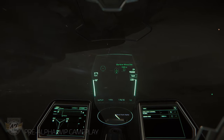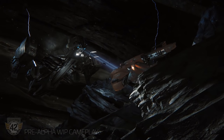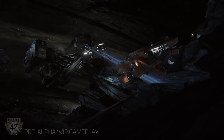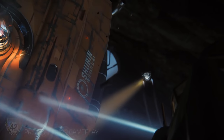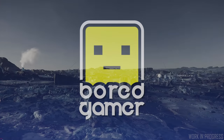Hello and welcome to the Star Citizen Weekly News, looking at a summary and highlights of the week's goings on, with 3.5 being branched out, roadmap and project updates, pathfinding and tractor beam info on Around the Verse and Reverse the Verse, all for the week ending the 24th of February 2019.